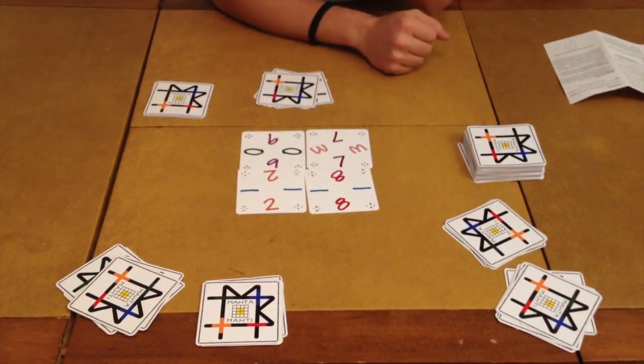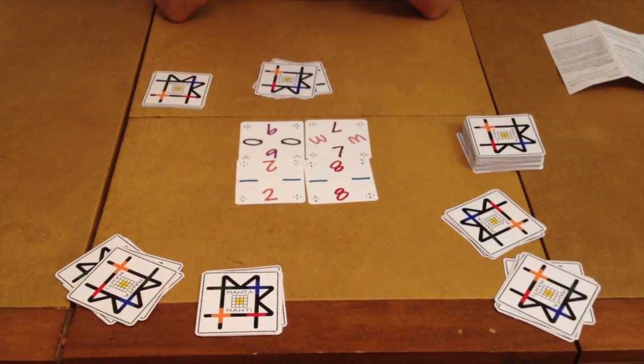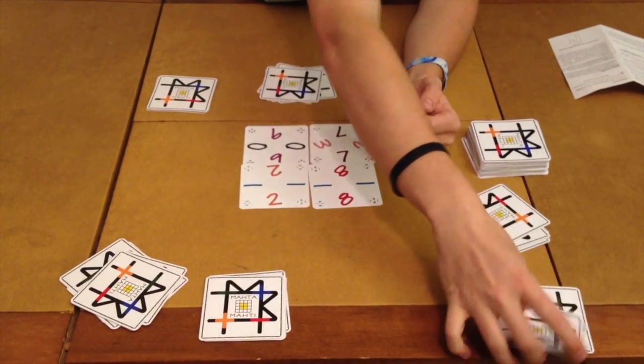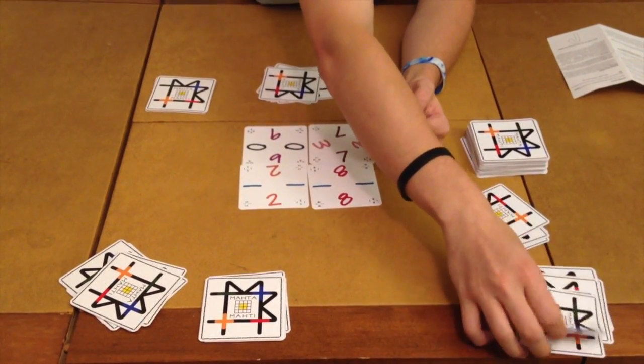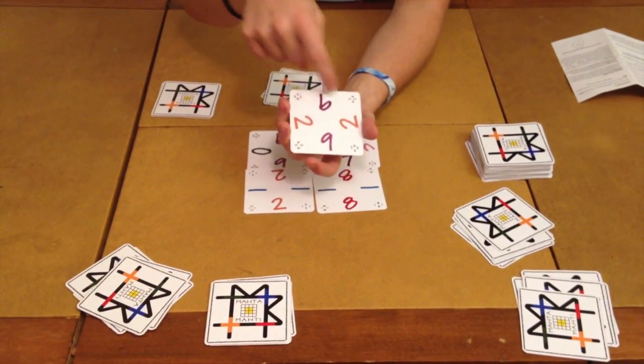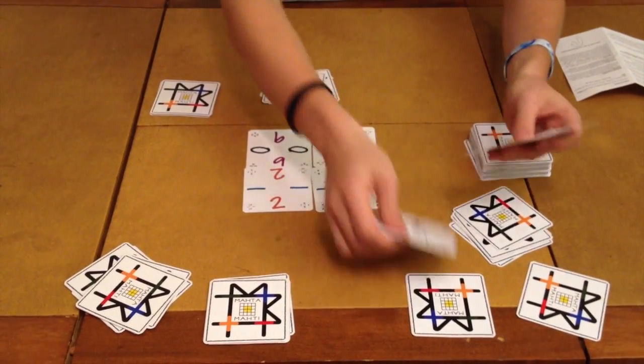So I'll set that to the side. Next, you're going to get a whole bunch of square cards. These are the heart of the game — these are what you're going to be playing with. They will have various different things on them. Each one is going to have four numbers on them. Now they might be the same, like this one: 2, 2, 9, 9.